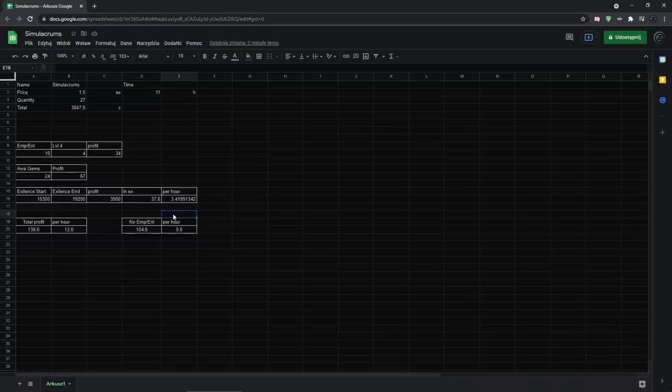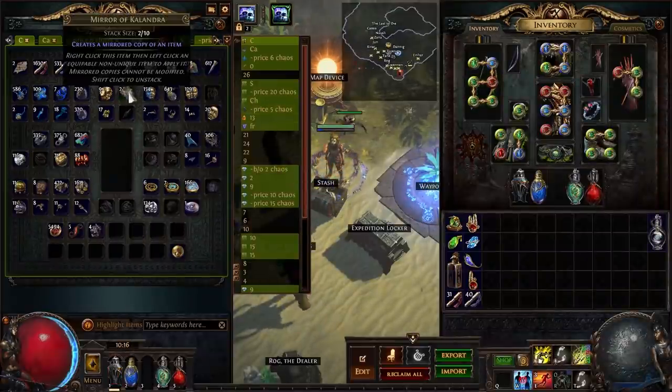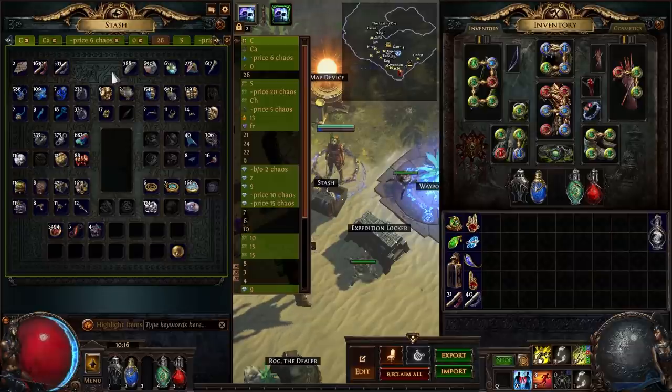What I'm actually thinking of trying later is maybe having a second character that can clear 30 waves. I'd continue clearing 20–25 with this character, and then once it gets harder I swap to the second one to finish wave 30, then go back and continue the next Simulacrum on the Toxic Rain character. That's pretty much it — I'm gonna do this strategy for three more days, stack a few more mirrors, and then make some nice builds. Thanks for watching and see you in the next one.